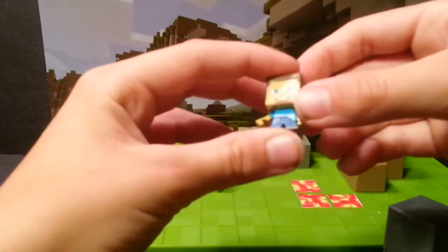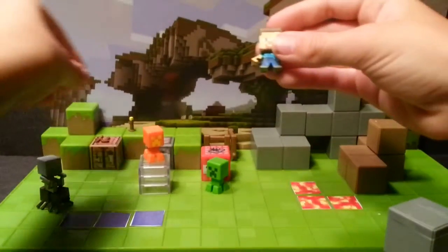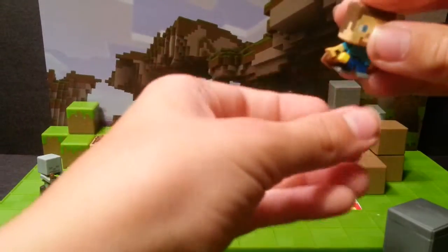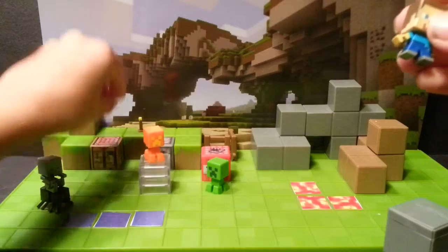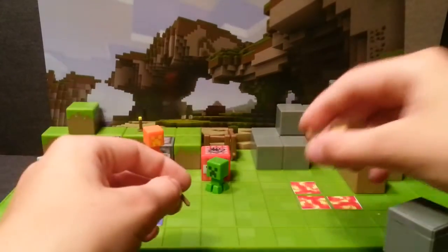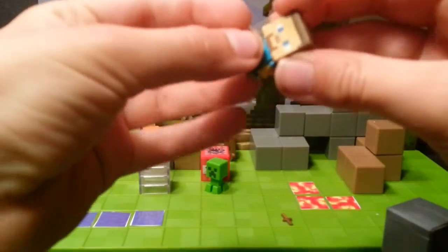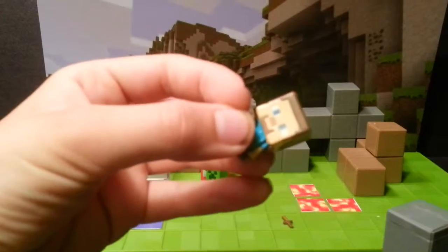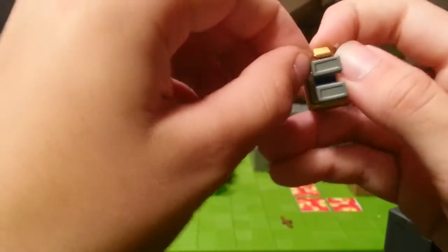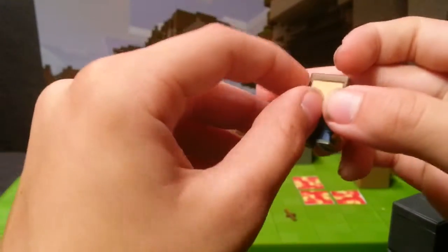Next we have Steve with tools. This is basically just a Steve with nothing in his hand, but he does come with a torch — you can put that in his hand, you can kind of squeeze it in, though it doesn't really fit that well. You also come with the tiniest little tools ever: a wooden sword and a wooden pickaxe. They're just big enough to fit inside Steve's hand, and I think that's pretty cool.